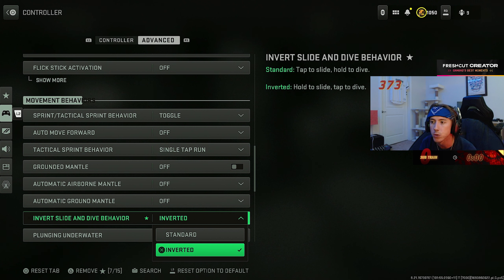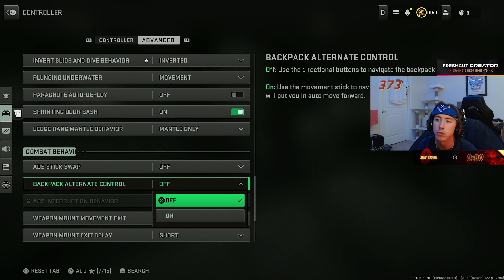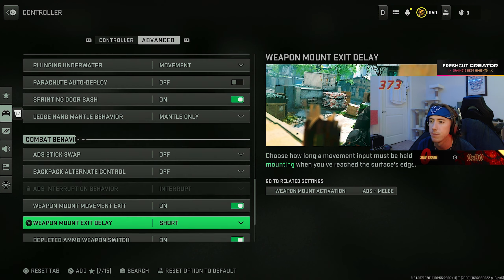With the recent buffs to slide speed, a lot of people asked if I'm switching back to standard where you tap to slide. It does feel way better movement-wise, but there are jumps and dives from ledge to ledge that you can only make using the dolphin dive — tapping dive off a tiny ledge and parachuting onto another. I don't think it's worth giving up those jumps just to slide slightly quicker in gunfights. So I'm staying on inverted for now. Warzone 3 with slide canceling hopefully coming back — we'll see.